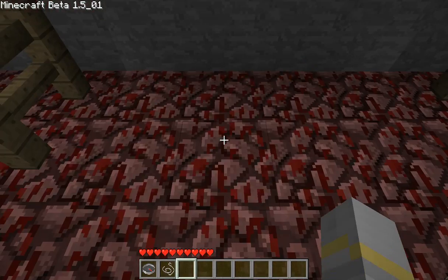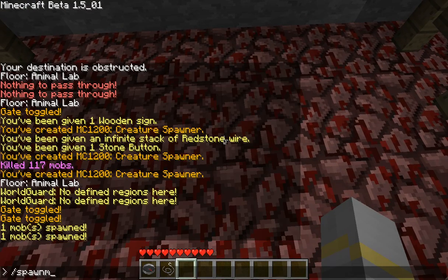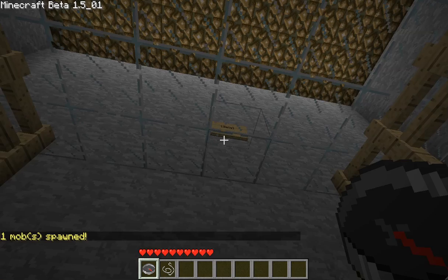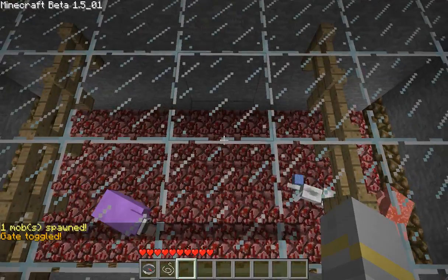What I will do is use the spawn mob plugin, so I will go spawn mob wolf. As you can see, there is now a wolf in there. If I lower these gates — see?